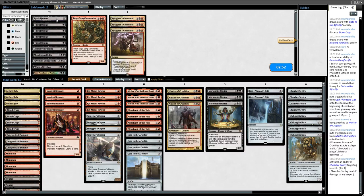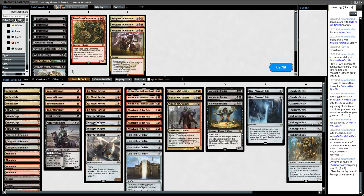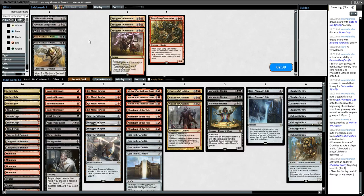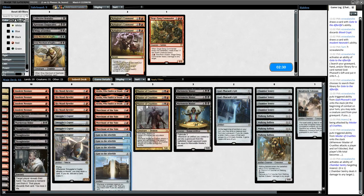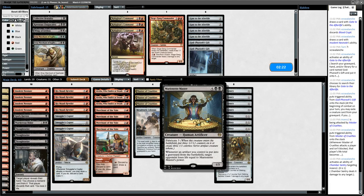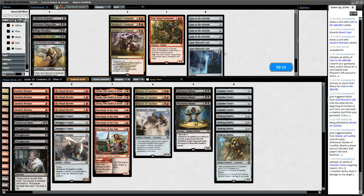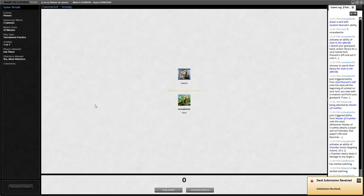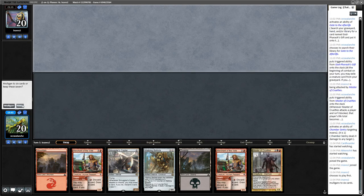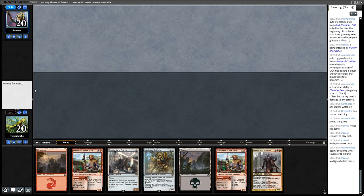For sideboard we'll bring in Spark Harvest and a Murderous Rider. We don't need Garys or Kolaghan's Commands. We do need Thoughtseizes. Not bringing in Collective Brutality because you could miss with options we're not going to win with in this God Pharaoh's Gift route. Metalwork Colossus still seems okay — getting it back with Alesha and putting fabricate up to a four. Versus Teferi, these Gate to the Afterlifes aren't going to do much alone. Mission successful — that's a pretty sweet combo.